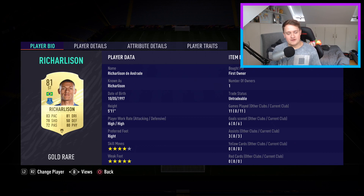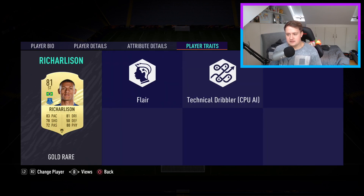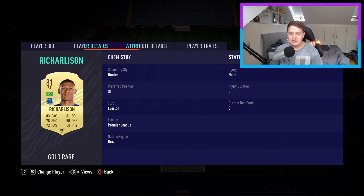Last but not least, up front we have my favourite — Richarlison. A ridiculous card. Fantastic pace especially with the hunter chemistry style on. Dribbling is brilliant, and physically he feels really strong and powerful — he just glides across the pitch. Four-star weak foot, five-star skill moves is unbelievable as a striker — you can take any shot on either foot. The great thing about his high-high work rate is that with Ziyech staying forward, they basically play like two strikers, which is just what you want. An unbelievable starting striker for the Premier League — technical dribbler and flair traits.